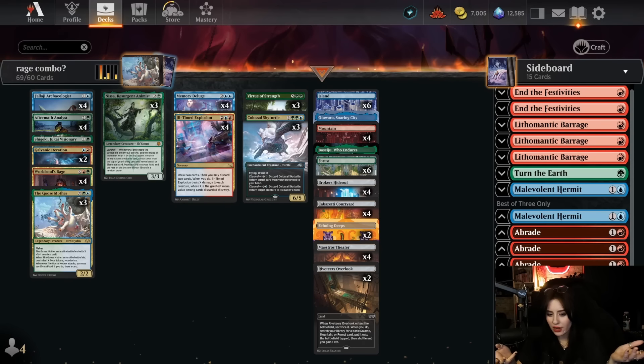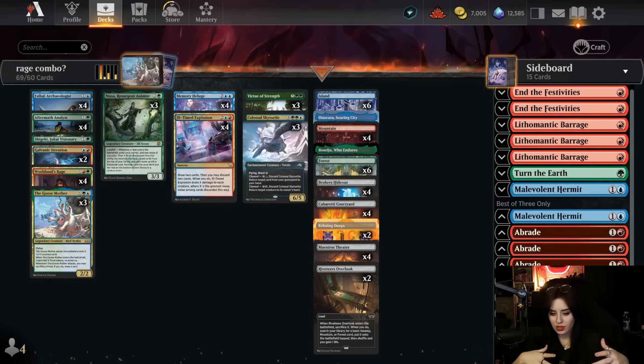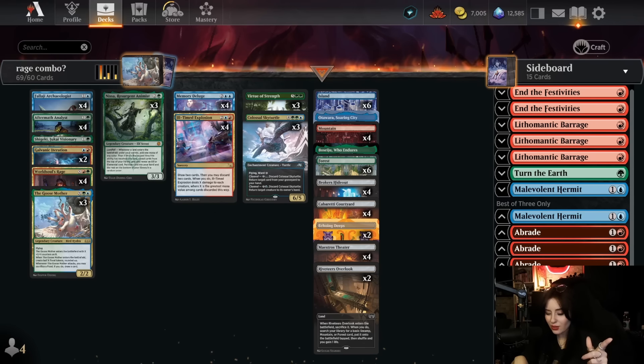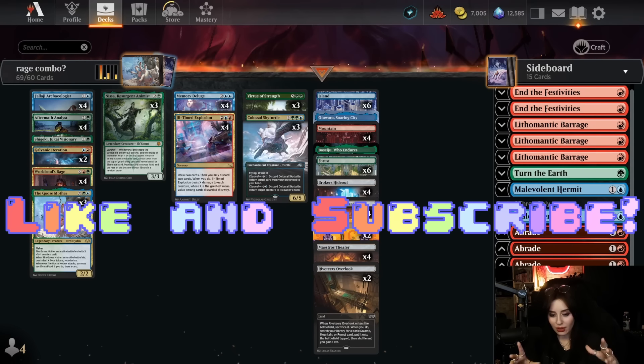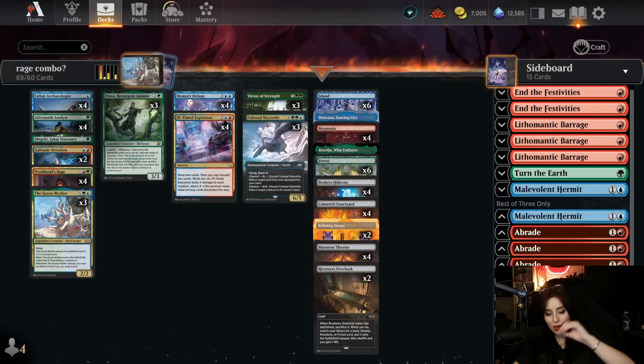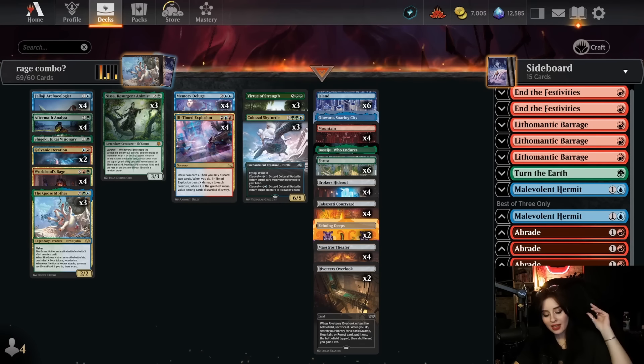One weakness is definitely super aggressive aggro decks, and of course graveyard hate — if you don't want to lose an Analyst, play your Soul-Guide Lanterns in the sideboard. Overall, this feels like an incredibly strong combo deck. I've had a blast playing it because it's a very chill combo deck. Once you get the hang of it, you just turn your brain off and hit your opponent for 20 in the face. So let's get into some gameplay — ramp up a bunch, go face, that's what it comes down to.